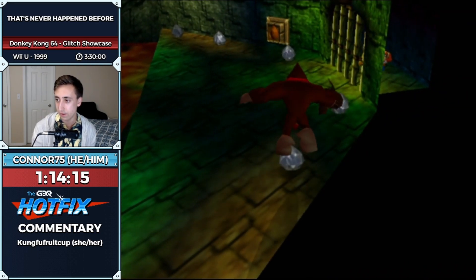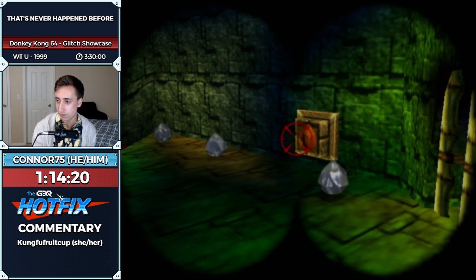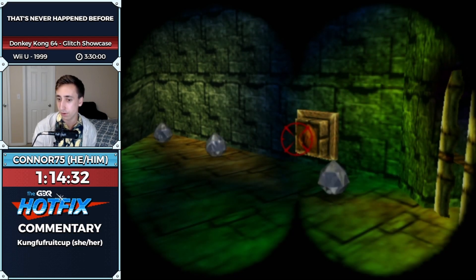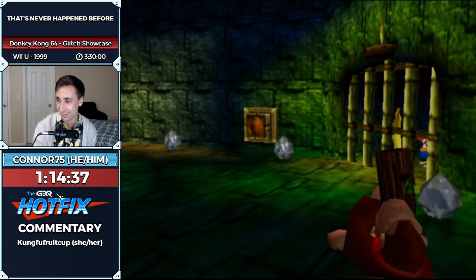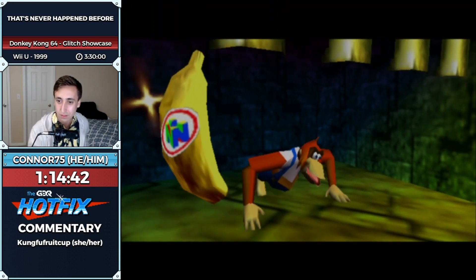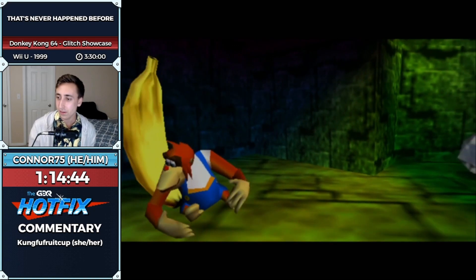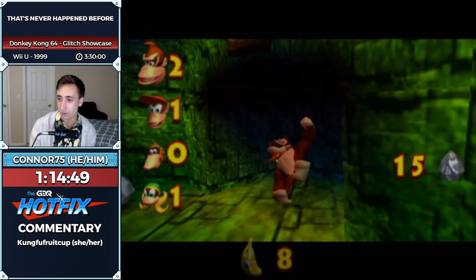We're going to go in here, dive, and enter first person when DK was facing upwards. And if you remember what happened earlier when we canceled our swimming animation while facing upwards, he's now skewed. So we can go ahead and free Lanky now, and this is going to save us a lot of time in here now that we can phase through walls.